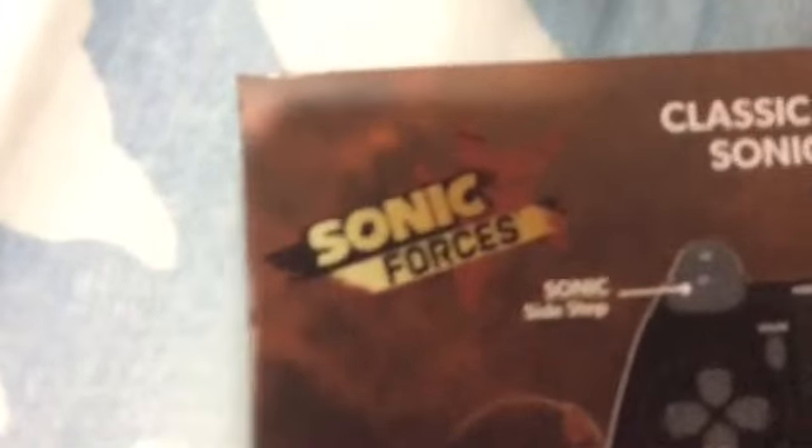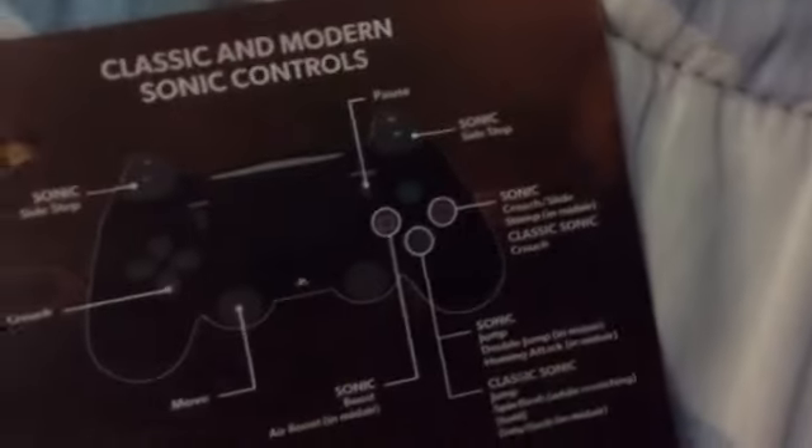As you can see, the L1 button is the Sonic side step, and then options is of course pause. R1 on the other side is also side step. Then when you get to the square button, that's the next control.